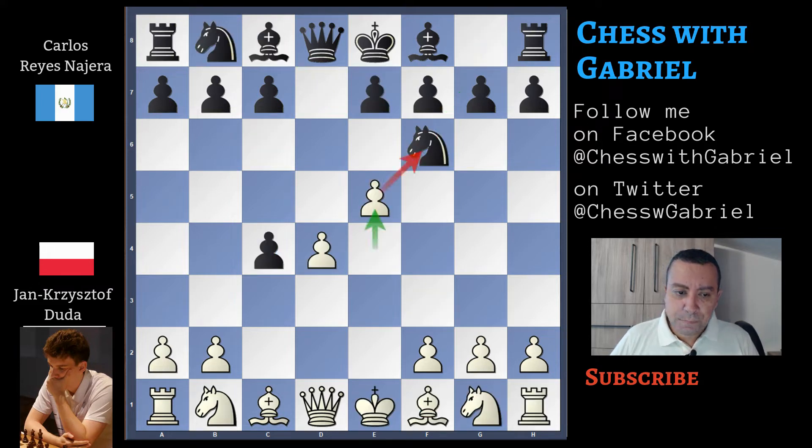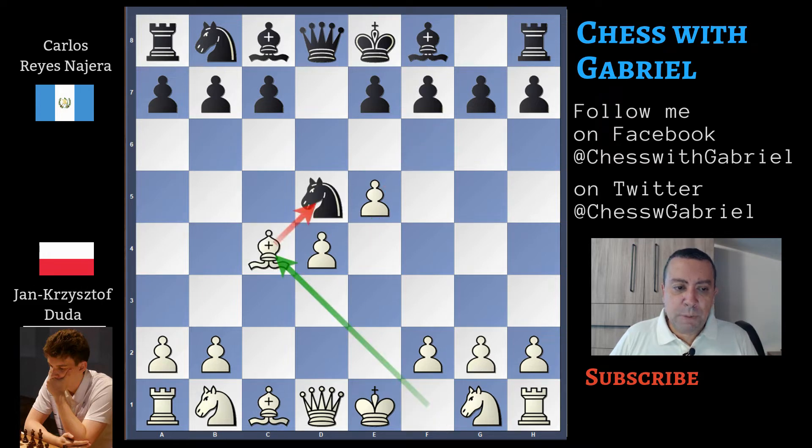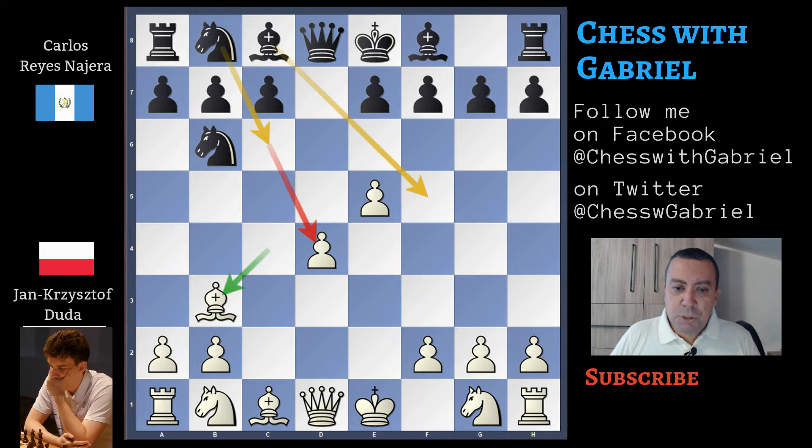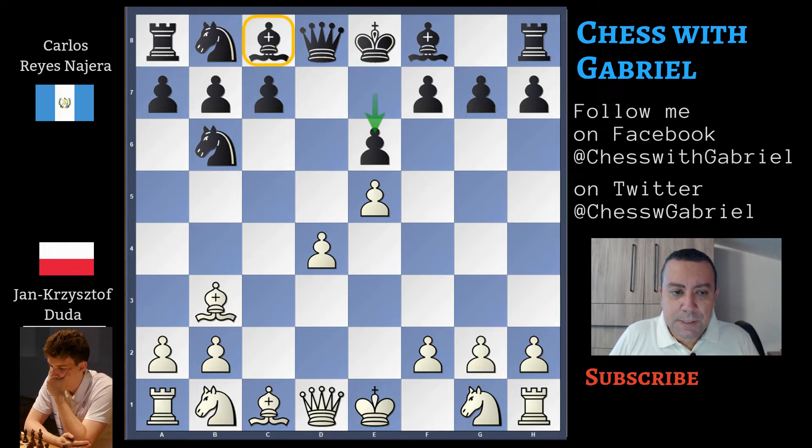Knight F6. E5 attacking the Knight, which moves to D5. Bishop captures C4 — the Knight is protected by the Queen — but it's a good move to jump to B5 with tempo. Bishop B3, and now Black has time to play Knight C6 or Bishop F5. These are both good moves, but instead Reyes Nazera plays E6, and this is not the best move because now the light-square Bishop is inside the pawn chain.